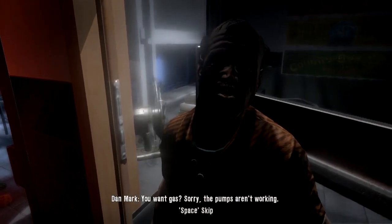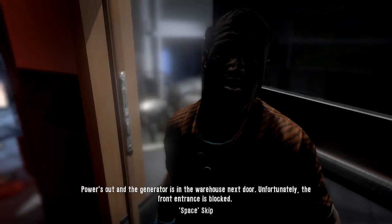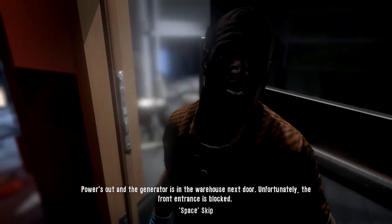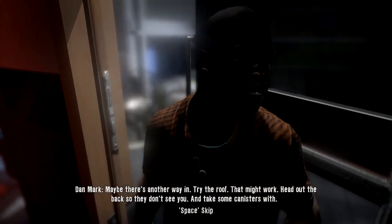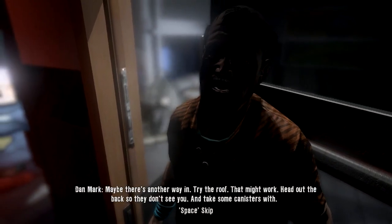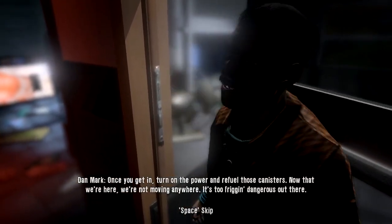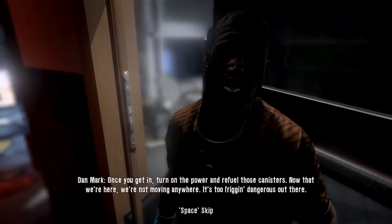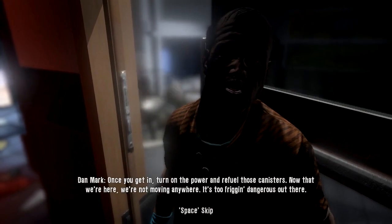You want gas? Sorry, the pumps ain't working. Power's out and the generator's in the warehouse next door. Unfortunately, the front entrance is blocked. Maybe there's another way in. Try the roof, that might work. Head out the back so they don't see you, and take some canisters with.